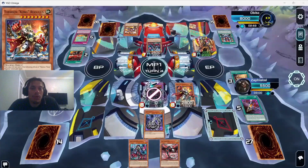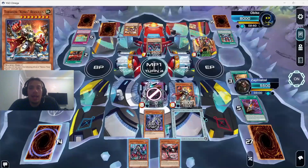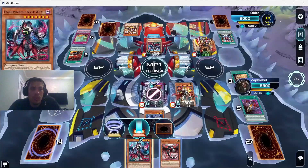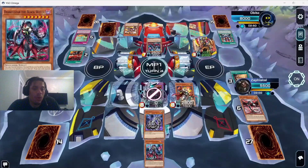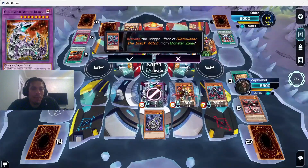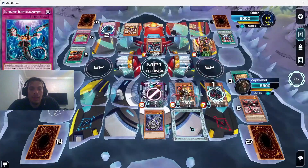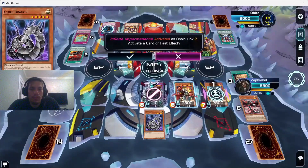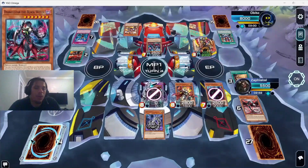We summon Regulus — not only for the negate, but we also equip OG Cyber Dragon. Cyber Dragon players, do you know why equipping OG Cyber Dragon is a good thing? Let me know in the comments — I'll reveal it in a bit. We now have Regulus on board to stop our opponent from doing anything crazy, and we have fodder for our Diabelstar monster. We get rid of Core since it's dead.